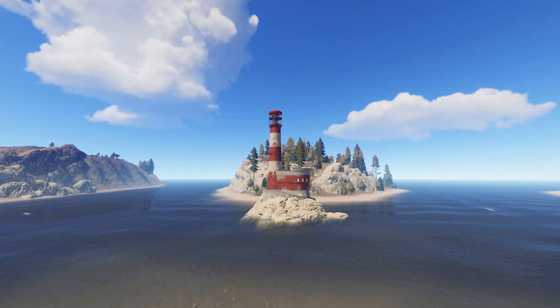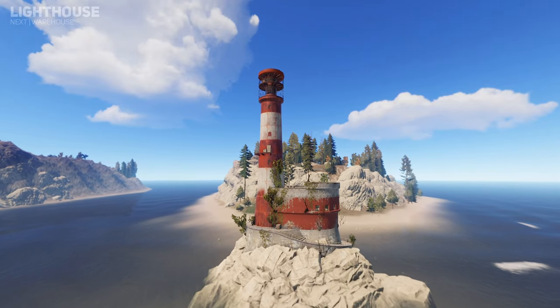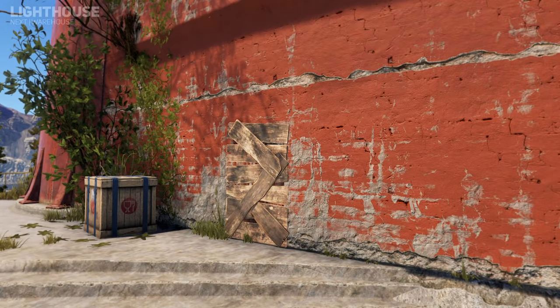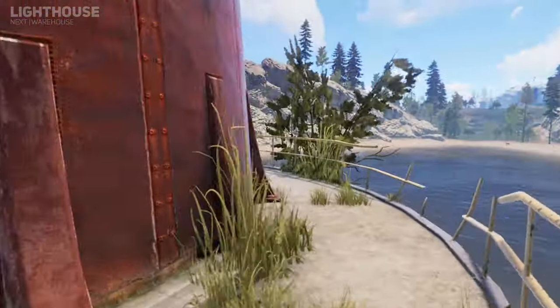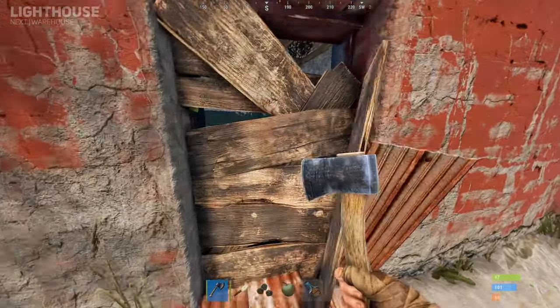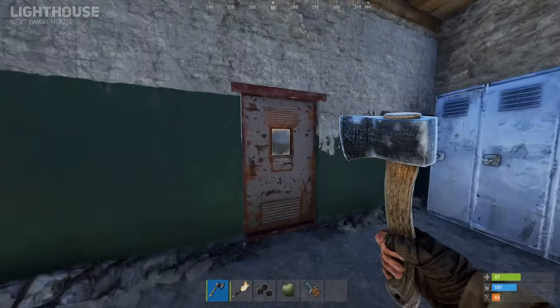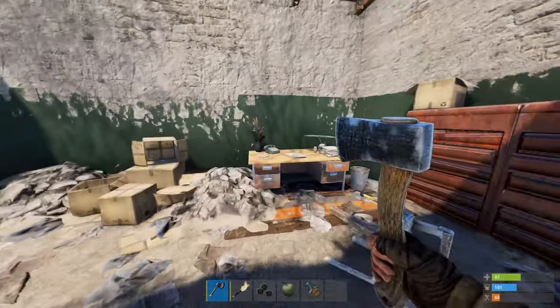The lighthouse might be one of the first or easiest to find small monuments due to its location on the beach, making it great for fresh spawns to quickly loot. The lighthouse has a main entrance and a back door to the tower at the bottom. The main entrance can be barricaded off if you're the first one to loot it in a while, so you have to bash it down. Once inside, the lighthouse has multiple paths which can lead you into rooms containing a crate, a keycard and barrels.